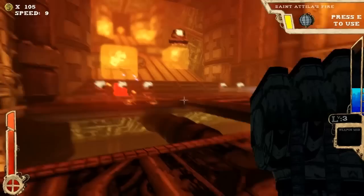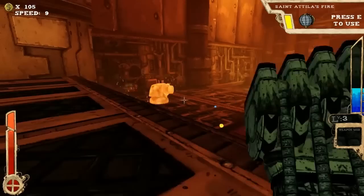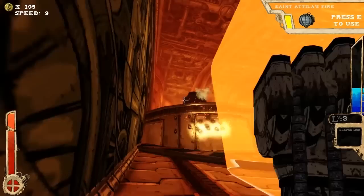First order of business for this room: dodge the bullets. Second order: take out the flyer — he's the most concerning. Then the turrets, which turn very slowly, can be strafed around and taken out with no problem. Looks like spiky launchers — they're concerning because they bounce, they roll, and there are a lot of them. And I have no idea what these things are — maybe it powers up my shots?